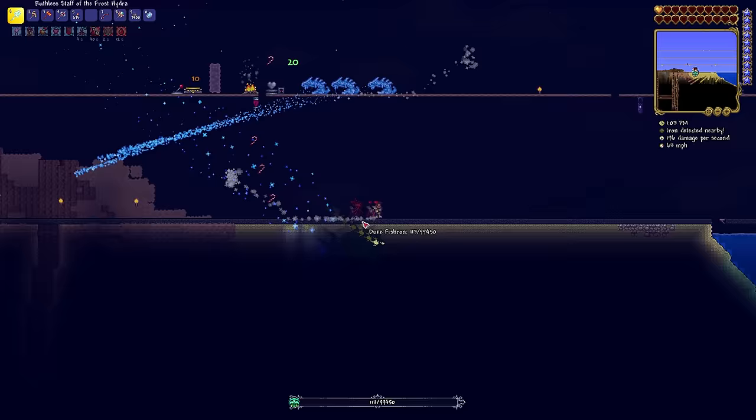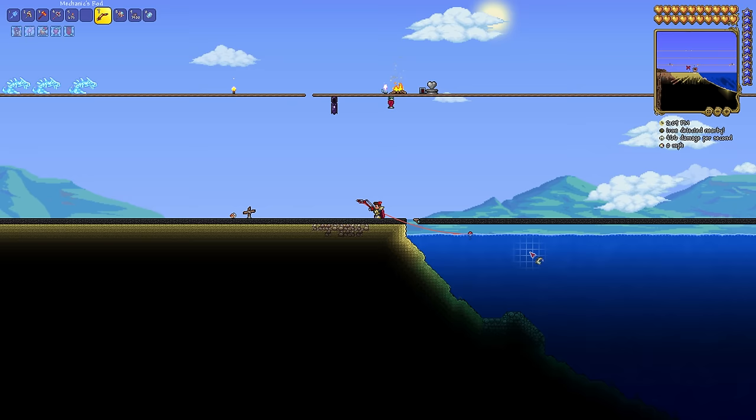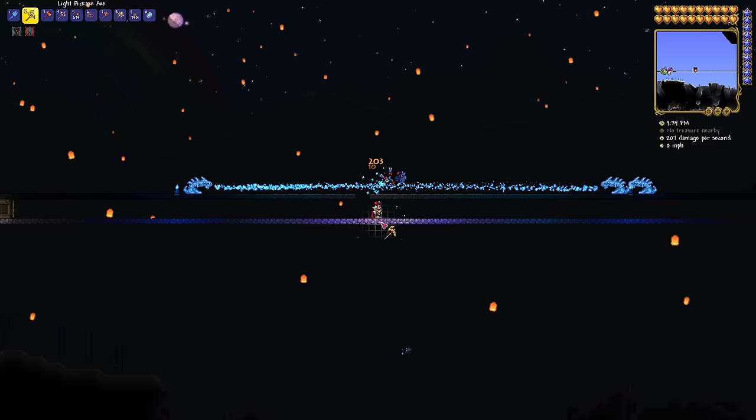Now do you understand why I didn't do this fight normally? I couldn't even last 10 seconds against the Duke. My ego now non-existent, I spawn the Duke again. I get to his final phase in no time with no hiccups at all, and knowing my place, don't leave the teleporters. After 5 minutes of this, Duke Fishron is defeated. Next up is the Empress of Light.